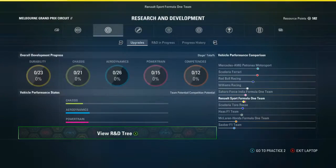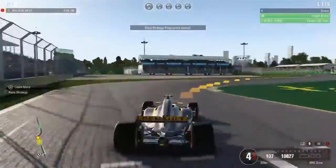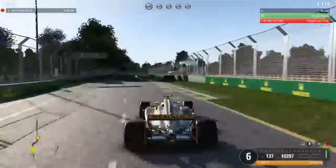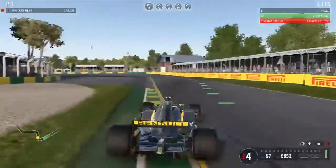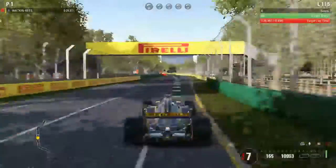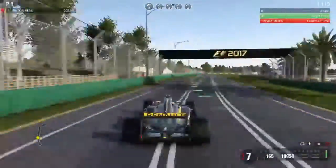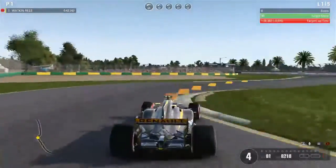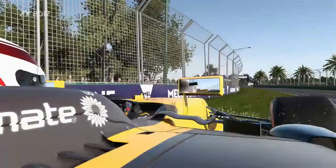We're going on to practice two now. This is a race strategy session — another new one. There's also fuel saving, which I'm really not going to attempt because if I can't get tire saving right I have no chance at fuel saving. We've already bottled the race strategy — we went wide on the first corner and we're already four tenths down. It's been a pretty shabby practice session, so we're just going to advance to qualifying.